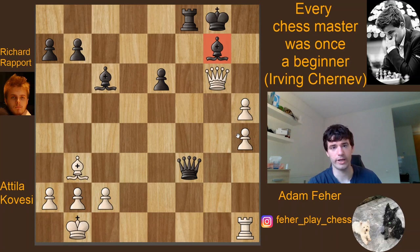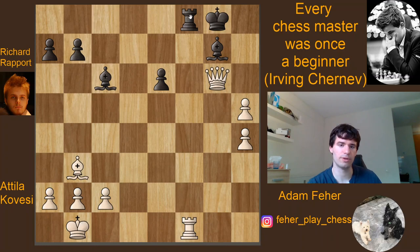White finished the game with a horrible move: Rg1. If you are a beginner, I invite you to stop the video — otherwise it's just back-rank mate with Qf1, and the game was over.